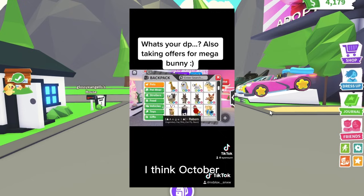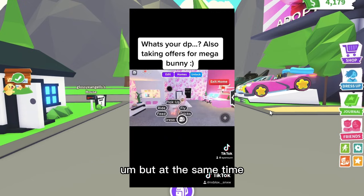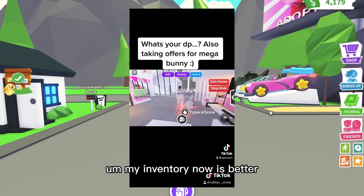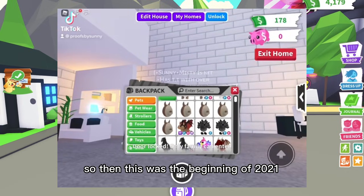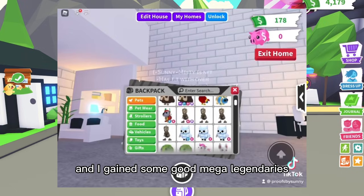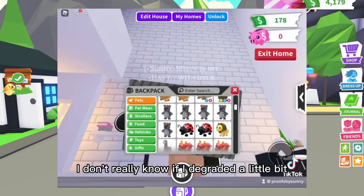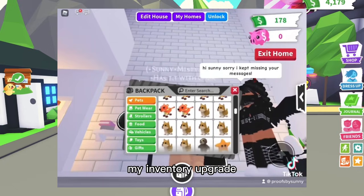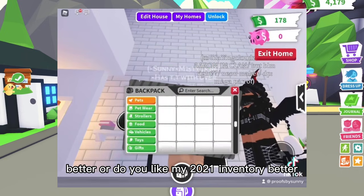So this was at the end of 2021, I think October, and I still had the Mega Bat Dragon — it's a pet I've had for a really long time. At the same time I did have a pretty good inventory, but my inventory now is better. Then this was the beginning of 2021, so about three months apart. I still had the Mega Bat Dragon and I gained some good mega legendaries like the Mega Owl, but I think I degraded a little bit and did lose a few good pets.